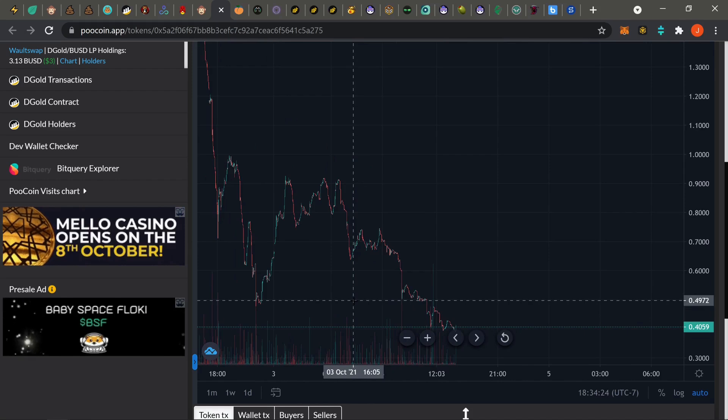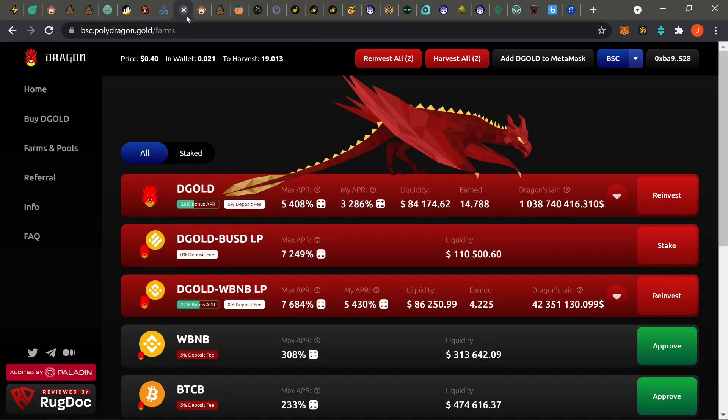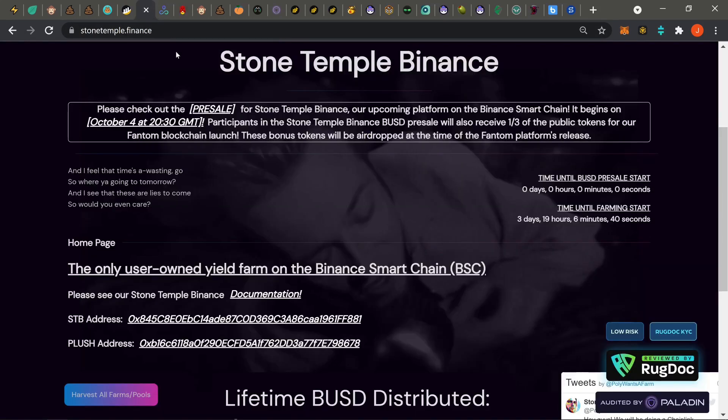BSC Dragon is the same thing as Poly Dragon, and this one also came out on Phantom, which I'll cover in a bit. Everything else is basically the same. If you guys want to check it out, the link will be down in the description. Just pay attention to the price chart before you jump in.